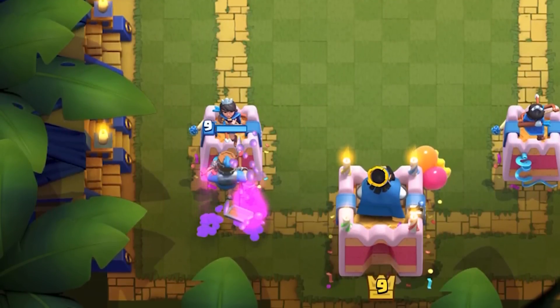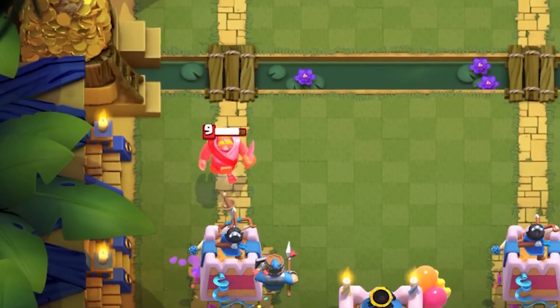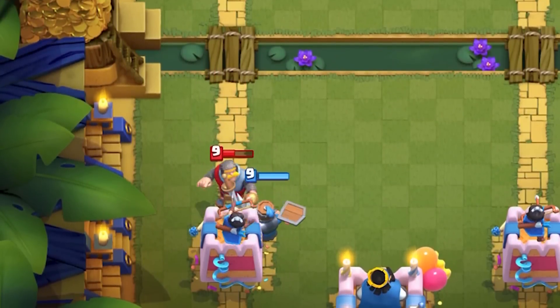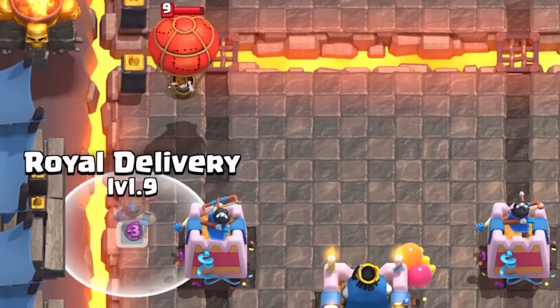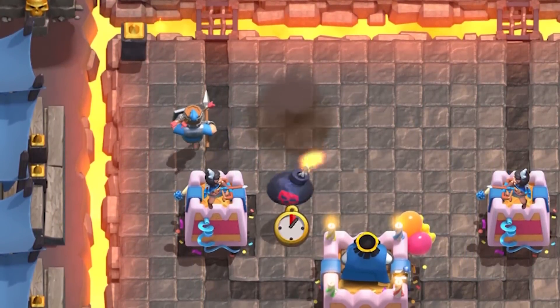This is one of the best cards to stop goblin barrel with if you can react instantly. Not only can it stop it completely for an equal elixir trade, but it can stop tricky barrels if you plant it in the back. Even if the barrel is being tanked, the recruit can defend the barrel then defend the tank for a very positive elixir trade.